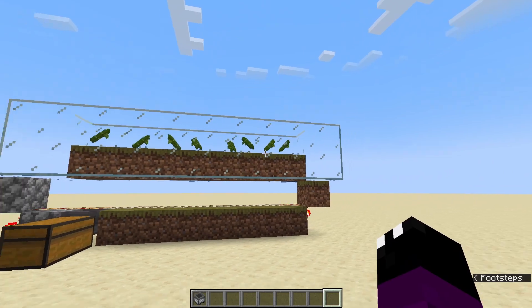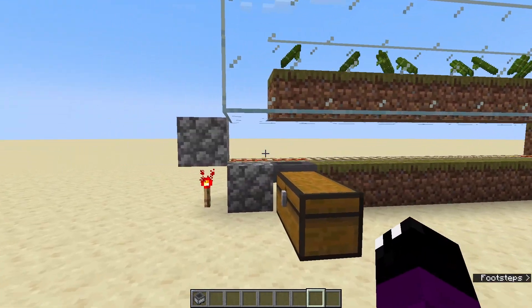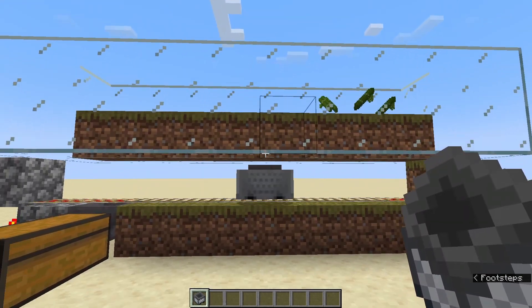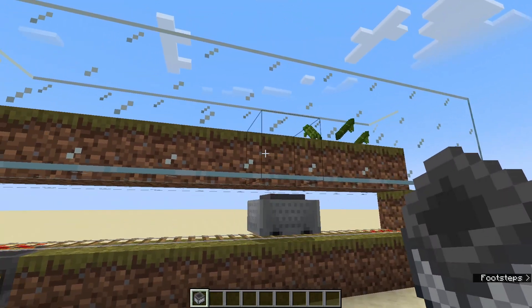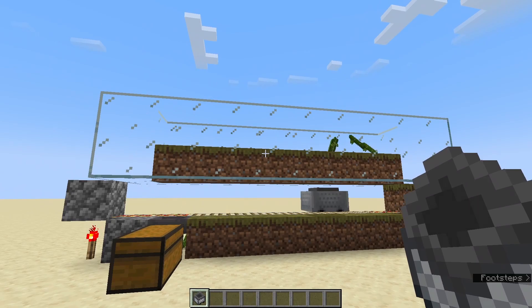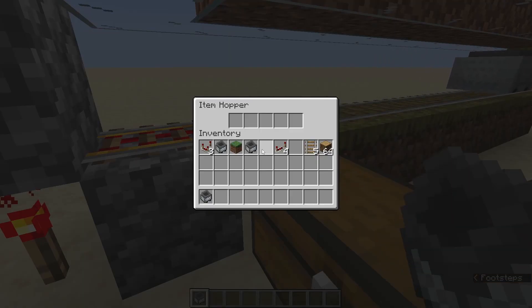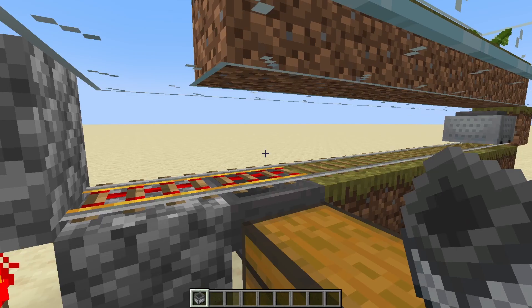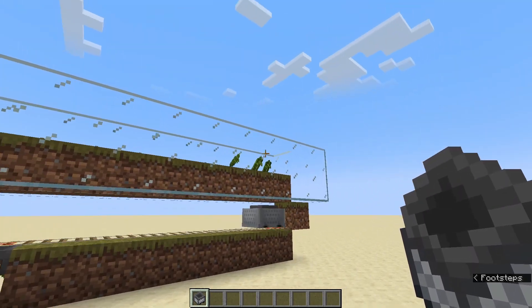Now you've built your farm and you're getting tons of beautiful materials up top there, you've laid out your track at the bottom for your minecart collector and there's a bit of a problem. If we place down our hopper minecart you'll see it collects some of the materials, but there's a limitation because the hopper minecart can only hold five stacks of items.